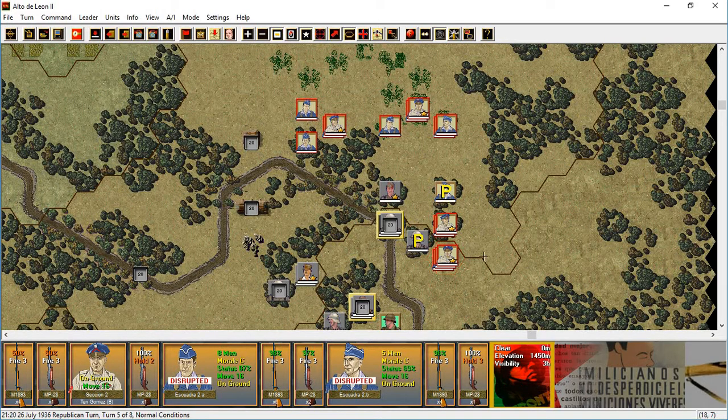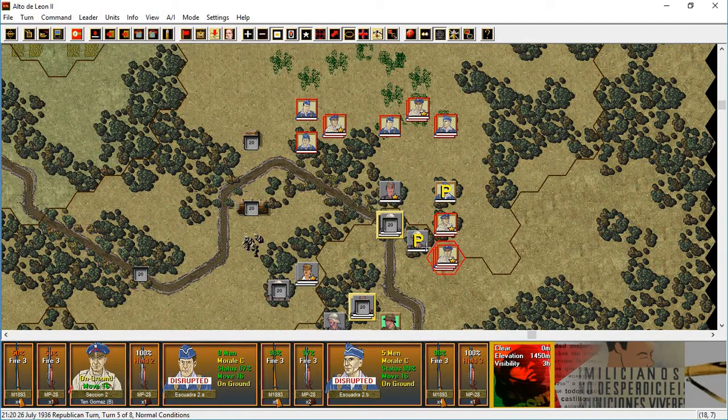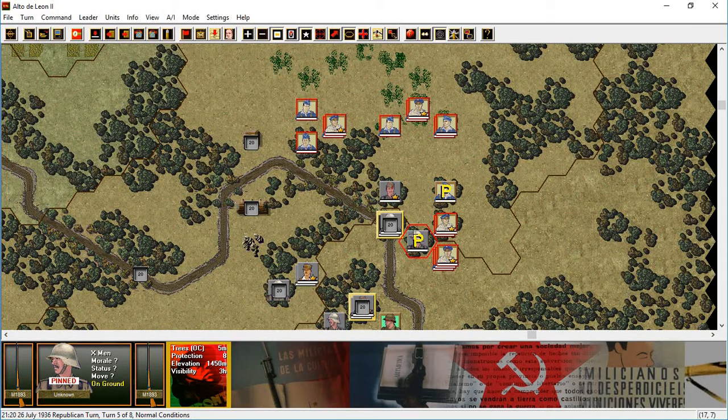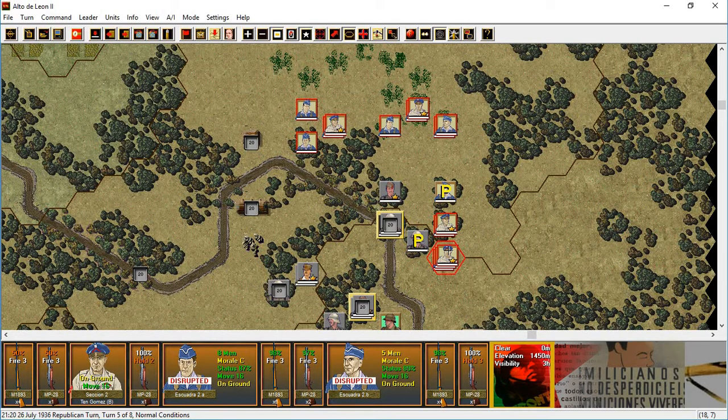Actually, there's no point in wasting fire because I fired on the pinned unit — they should not recover this turn. So pouring more fire in there, other than the possibility of getting casualties which isn't a high probability in most cases, is basically wasting effectiveness.